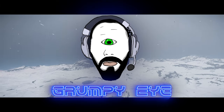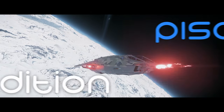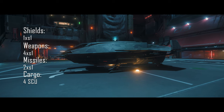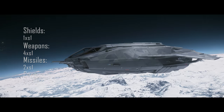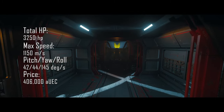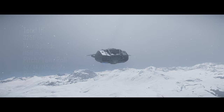Let's start off with the best starter ship, the Anvil C8X Pisces Expedition. It has a single size 1 shield, 4 size 1 weapons, and it's pretty small so it can take you out of some pretty sticky situations. It is a decent dogfighter so you could potentially use it in a PvP situation, but it's not really designed for that. It has 3 seats — the pilot seat and 2 seats for passengers — and it has 4 SCUs of cargo. It is a really neat starter ship with a lot of functionality, so I believe that everybody should own at least one.